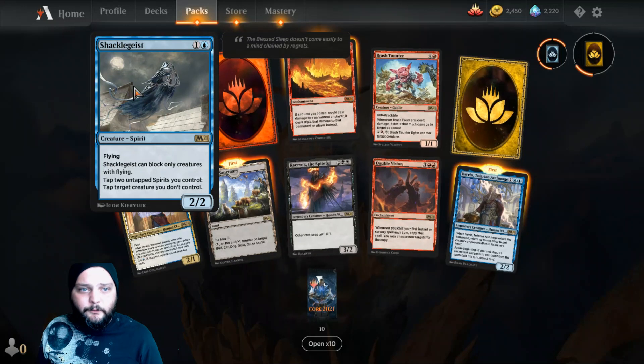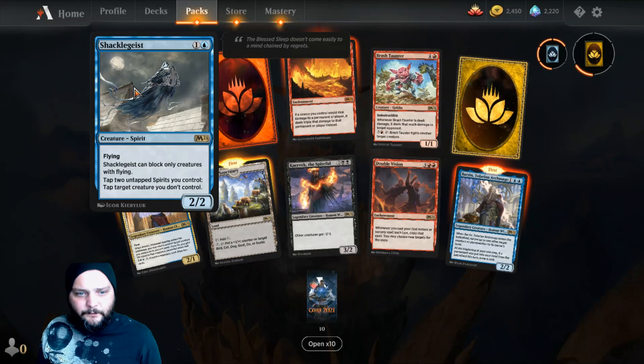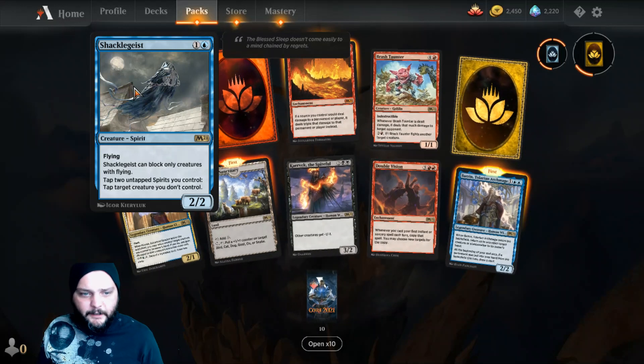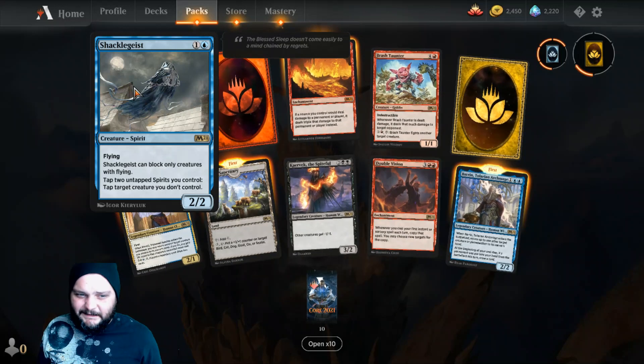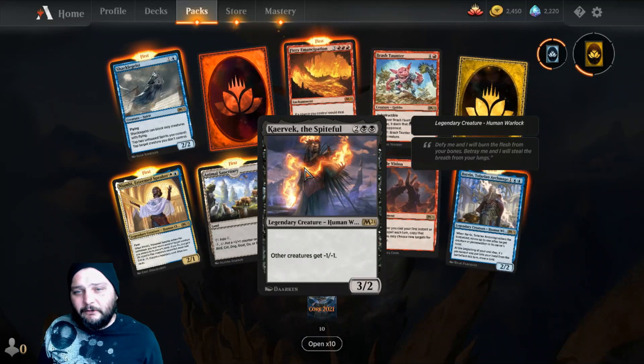I like red more than blue so I'll do Shackle Geist first — one and a blue for a two-two spirit with flying. Can only block other creatures with flying. Tap two untapped spirits you control, tap target creature you don't control. I mean, that's not terrible but it's not great.